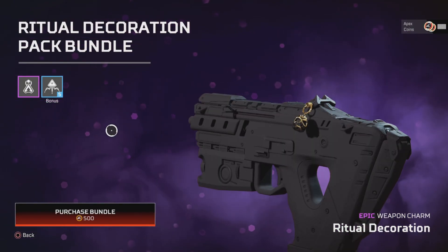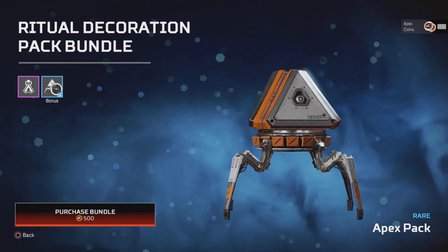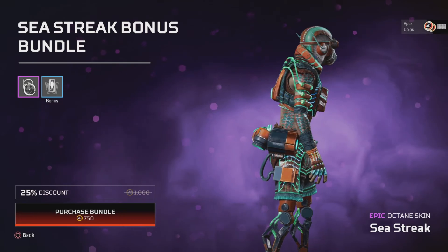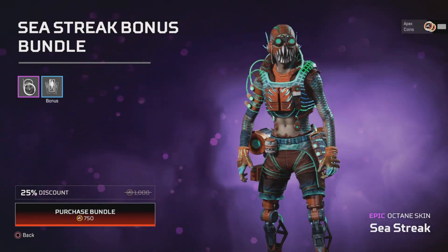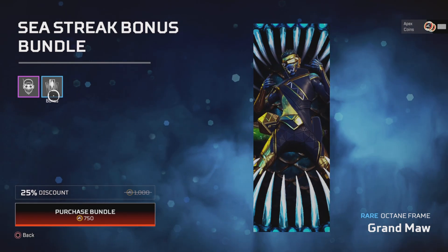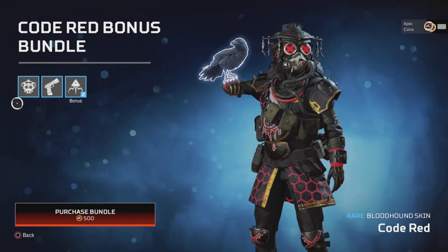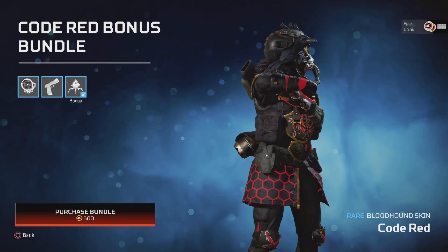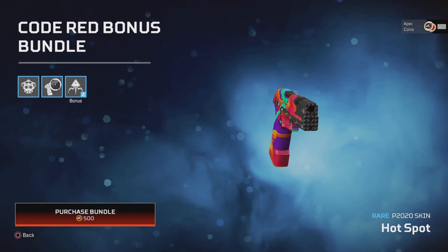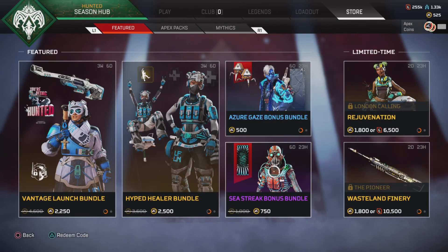The Ritual Decoration pack bundle is just a skull charm and five packs. We have the Sea Streak bonus bundle for Octane, which comes with this frame as well. And Code Red for Bloodhound — again, I feel like that was very recently on here — the 2020 Hotspot skin and two bonus packs. They have the same timer though, which is weird.